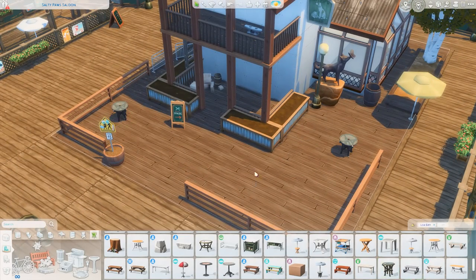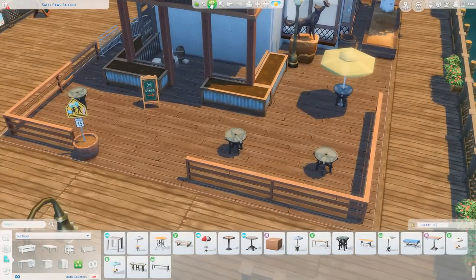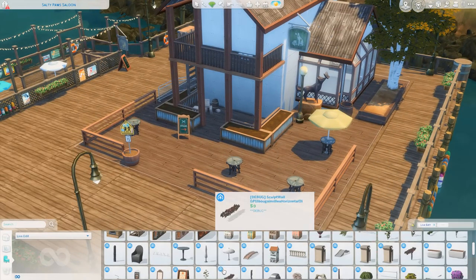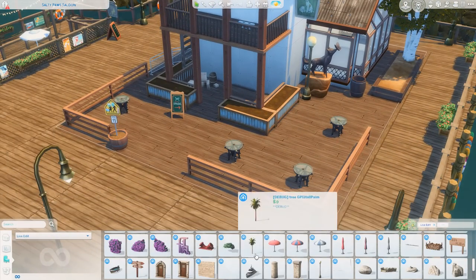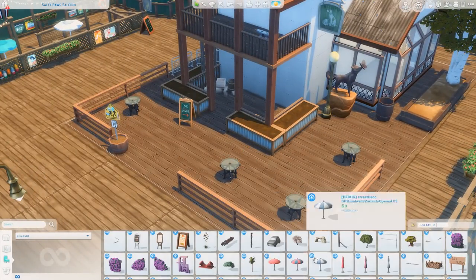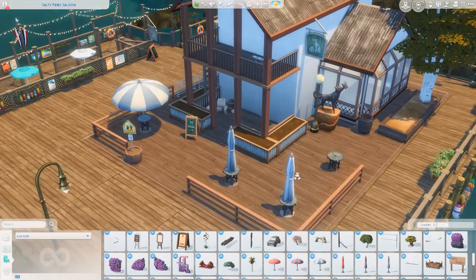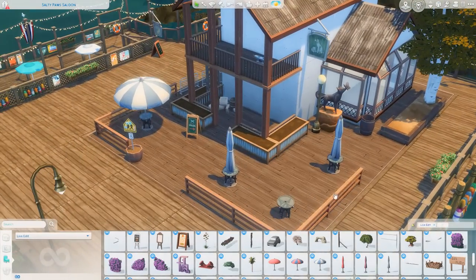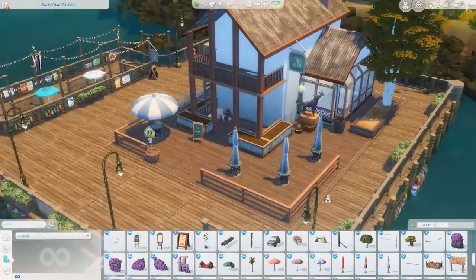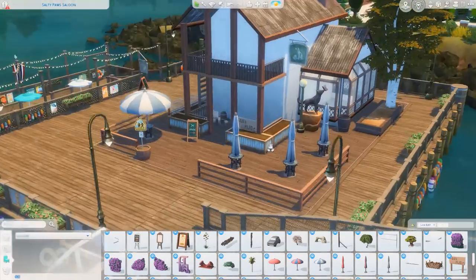I chose these tables because they actually have a hole in the middle for an umbrella. I thought about using one umbrella I grabbed first, but I decided to go with the ones from My Wedding Stories instead because they have closed options, which adds so much more variety to the outside. I really like how that looks — three of them are closed and one is open. Something about that makes me really happy.